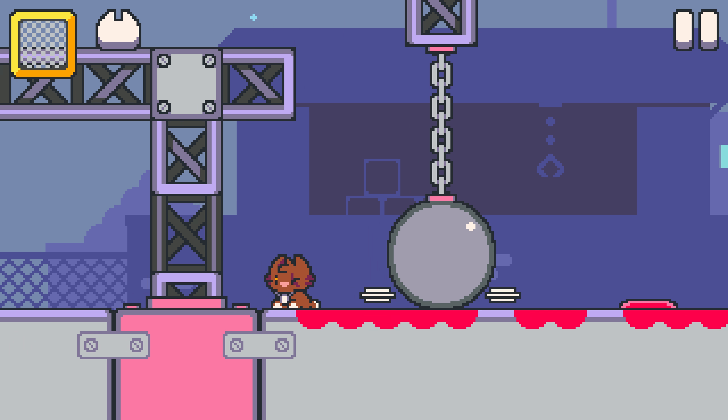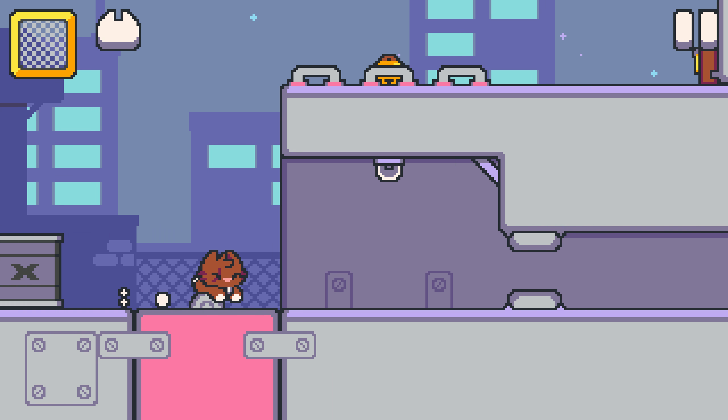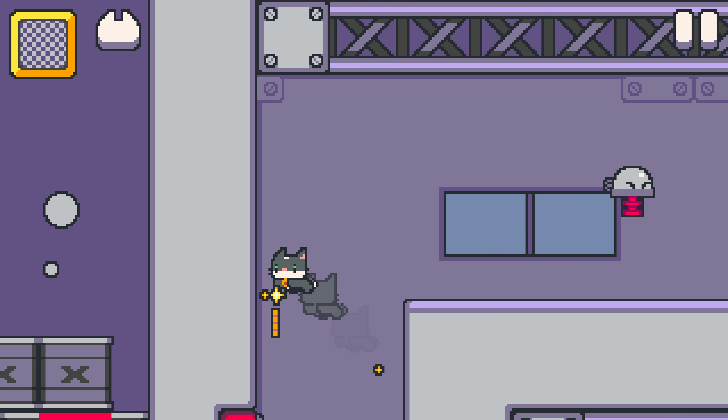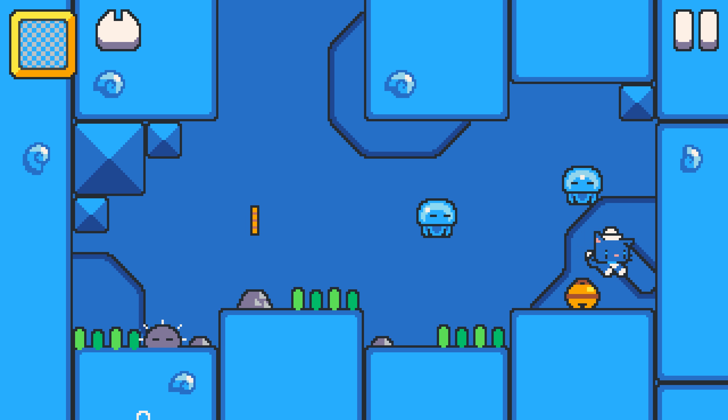you will need to time your taps as well as choose the right friendly feline for the job. Different cats have their own abilities: Beefy Tomcat for attacks, Nimble Kitty Cat for long jumps, and even Sailor Cat for fast swimming. See, cats like water.